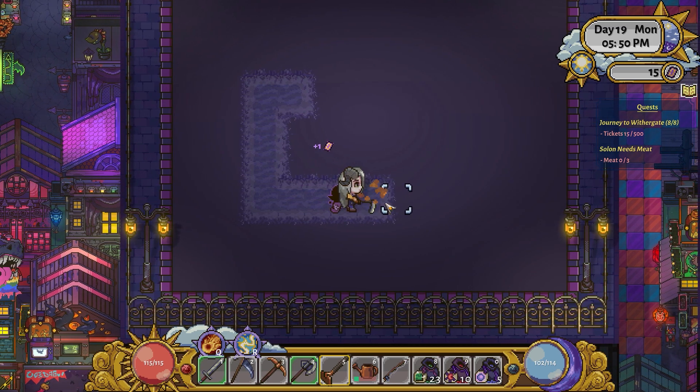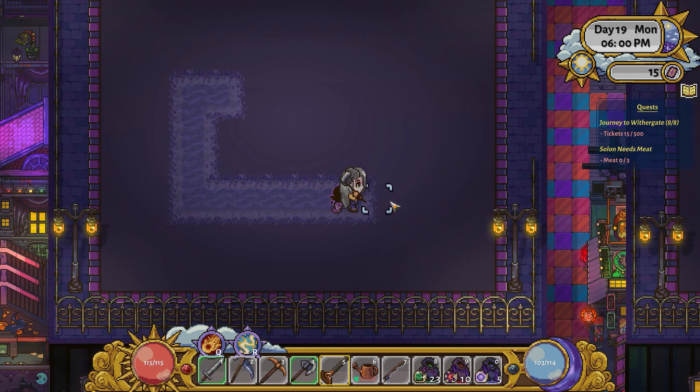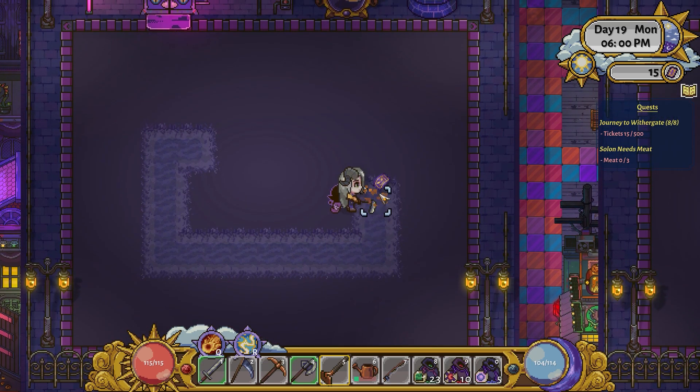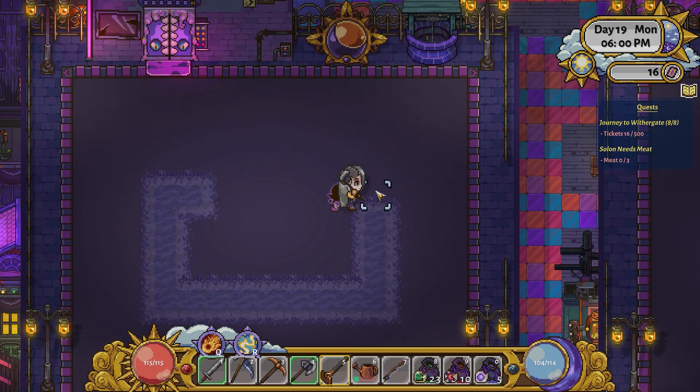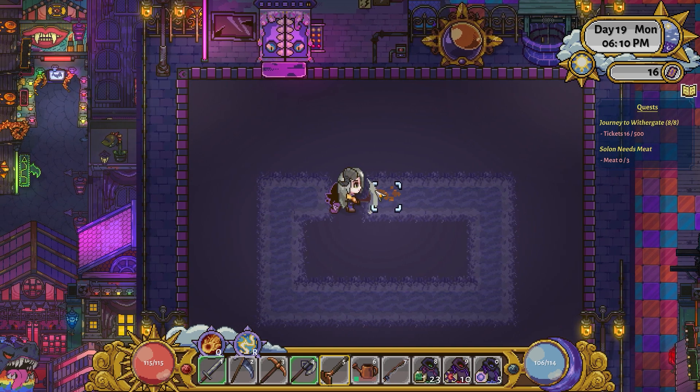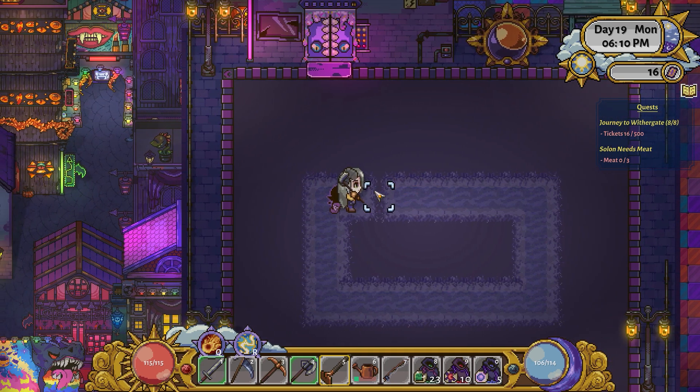A lot of the NPCs will also have different quests at different days for you to do, helping raise their relationship with you as well as giving you various rewards. Oftentimes quests have multiple rewards that you can choose one of, which is a nice feature. And there's even a sort of bounty board in town offering multiple quests each day to keep you going and give you more stuff to work towards every day.